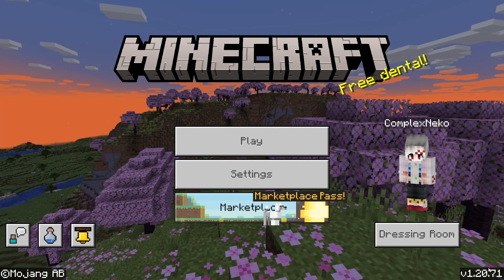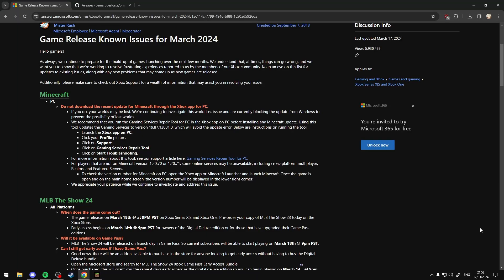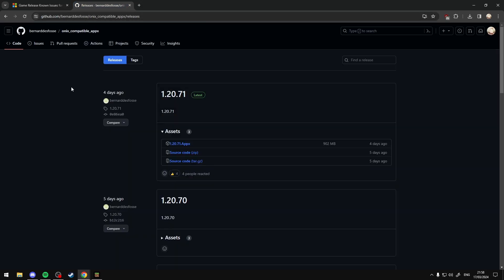Some people have been seeing version 1.20.62 in the bottom right, while the server is on 1.20.71. The update has been put on hold because there were bugs where your worlds could be lost. If you still want to update, make sure you back up your worlds — there's a link in the description below.